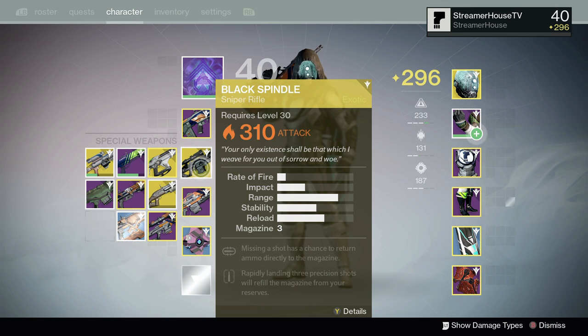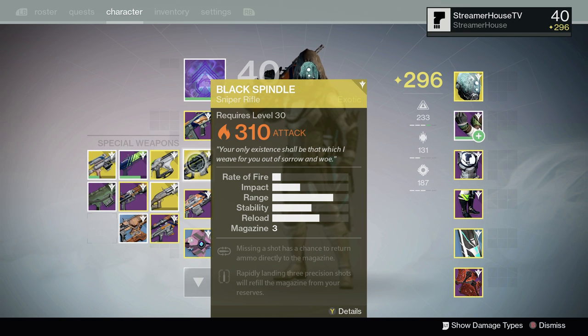Hello everybody, LSD Jesus from Streber House here today, and today we have found the Black Spindle Sniper Rifle. It's an exotic 310, always rolls 310 sniper rifle, and this one is actually quite the challenge to obtain.